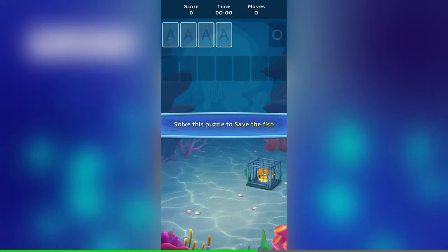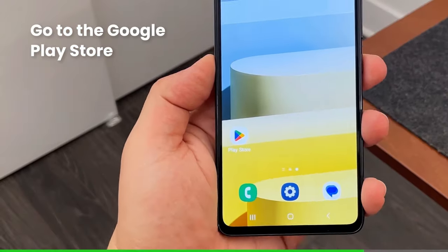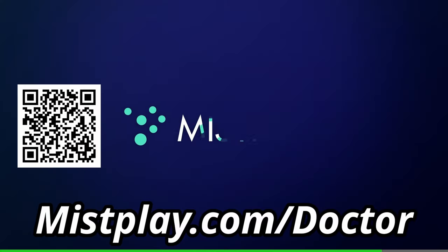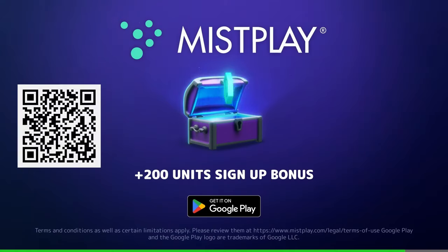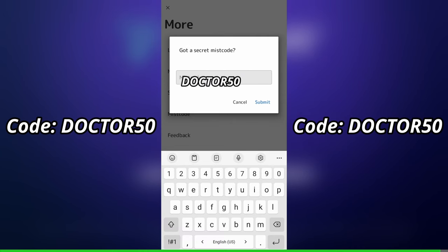I spend so much time trying to find new puzzle games to play while winding down before bed - I could have been earning points this entire time. I'm a solitaire girly through and through, and with Misplay I discovered a cute new version called Solitaire Fishland and I am racking up the points. Currently I'm working towards either a Starbucks gift card or a Sephora gift card. Visit misplay.com/doctor or click the link in my description to download Misplay for free. You'll get 200 bonus points for signing up today, plus use my code DR50 inside the app for an additional 50 free points.